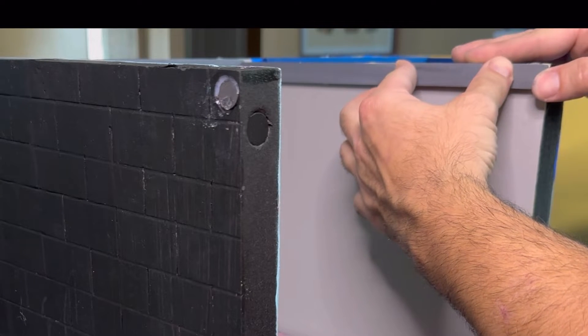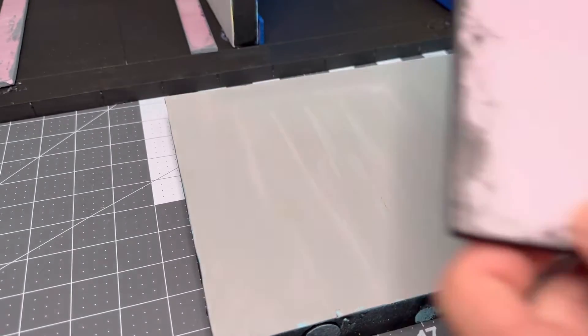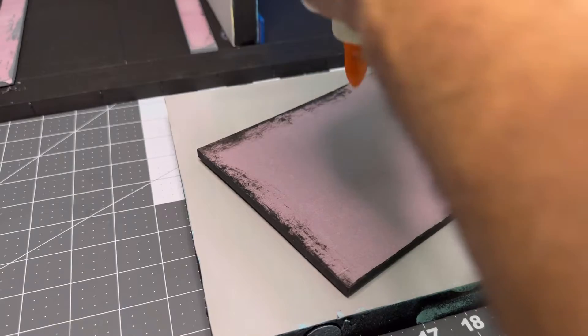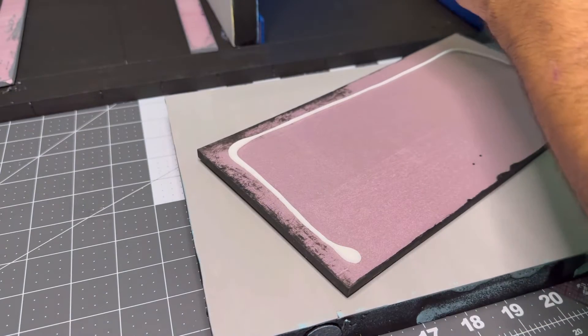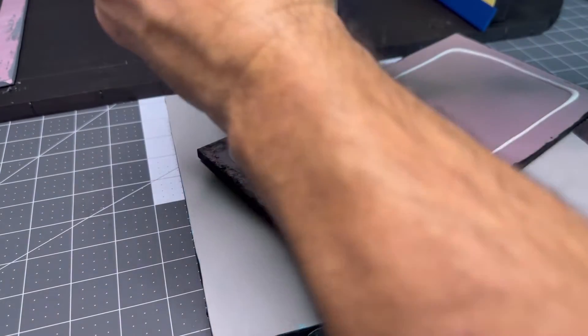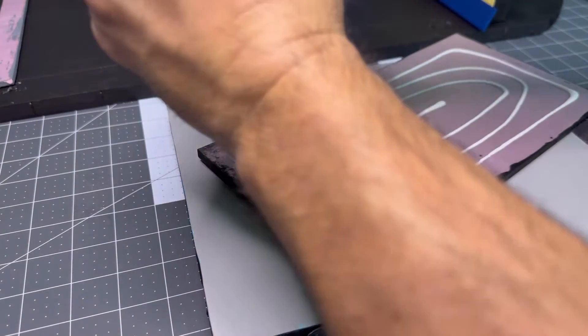Now that I've attached most of my molding, I'm going to work on a flat piece that will act as the wall panel Burns has in his office — the one with all the different TV screens on it. I've already primed it black, and I'll glue it on using PVA glue plus some hot glue for a fast hold while the PVA dries.